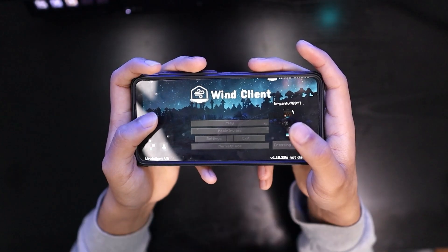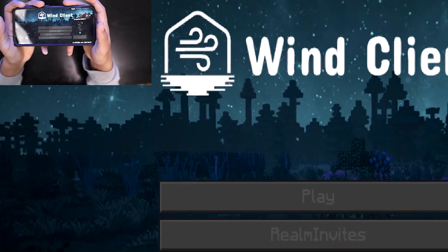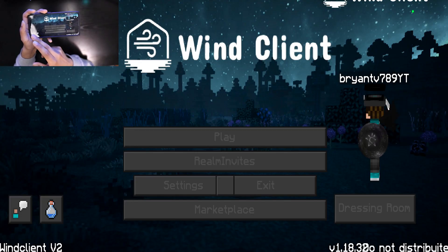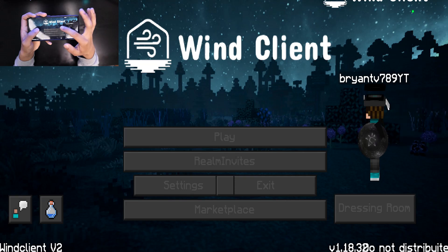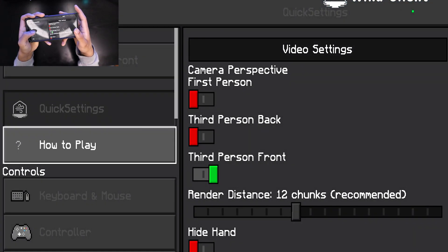This is the Wind Client for MCPE FPI Boost. When you first load into it, you will immediately notice a brand new home screen with a beautiful forest, new buttons, and the Wind Client logo in the center of the screen.